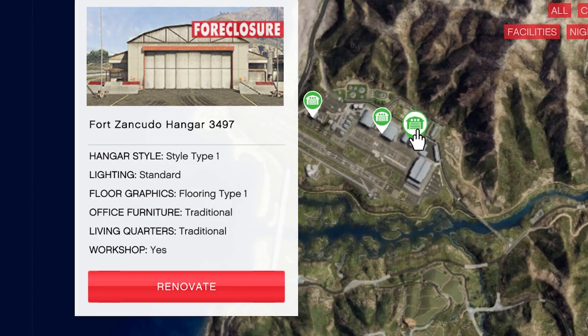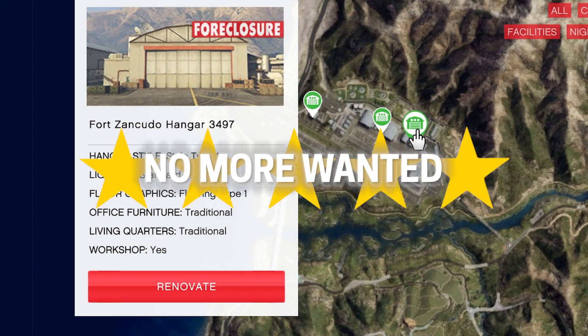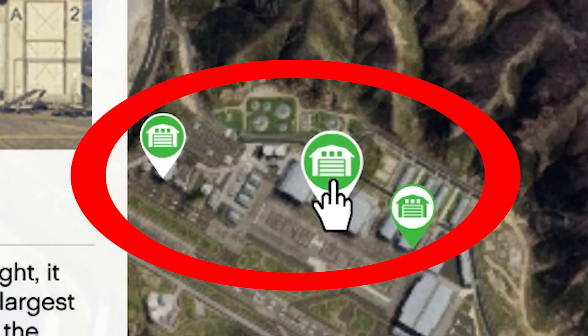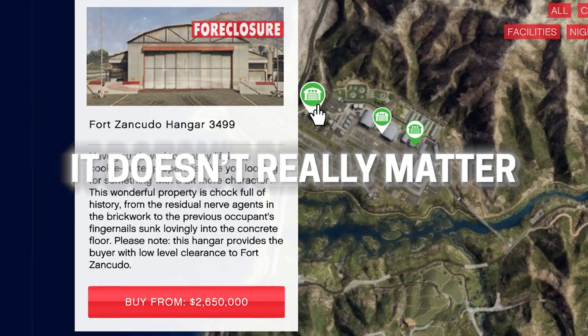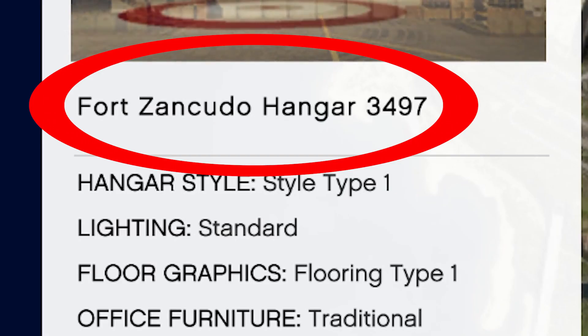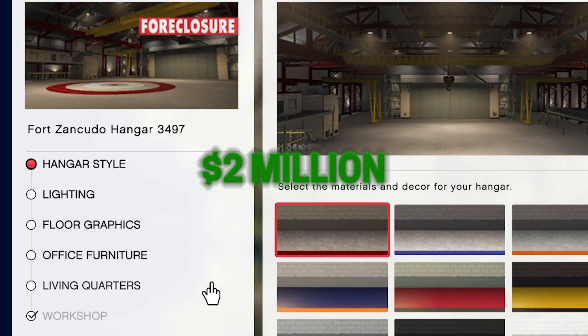When you buy a hangar at the military base, you will also never get wanted stars again by entering this location. Now, which of these three locations should you pick? It doesn't really matter — they're all pretty close together. I recommend just getting the cheapest one, Fort Zancudo hangar, for around 2 million dollars.